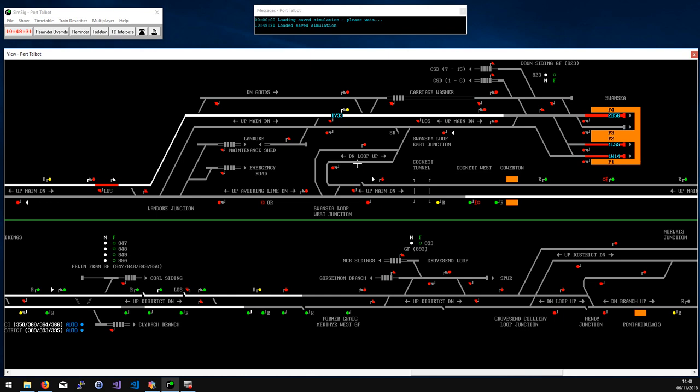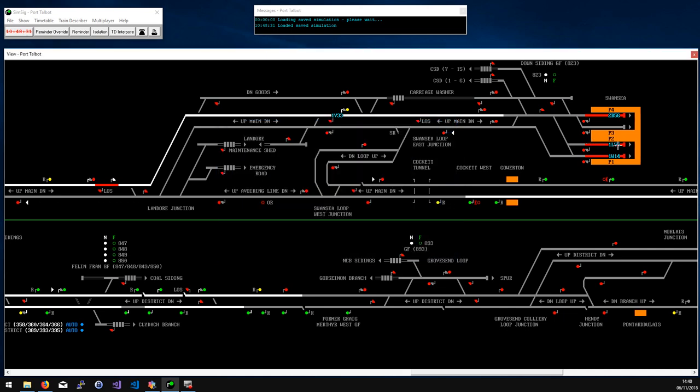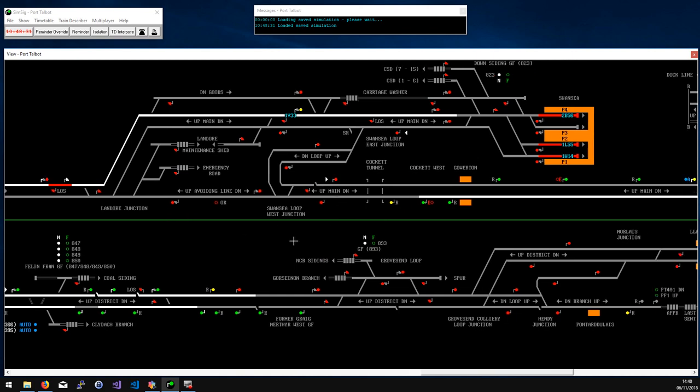Services from West Wales will usually come along this line into platform 1, then reverse out on the up main. Trains from Pontyclun will generally use platforms 2 or 4 - platform 2 to reverse out if continuing towards West Wales, platform 4 for usually terminating trains going back the same direction, and platform 3 for any leftover stuff. Watch out for timings for trains from West Wales - they tend to have quite a generous allowance from the down loop, so sometimes they might get there a good 5 minutes early. Be careful about setting routes through to platform 1 when you might have a 1L service - often trains to London Paddington - coming out of there.